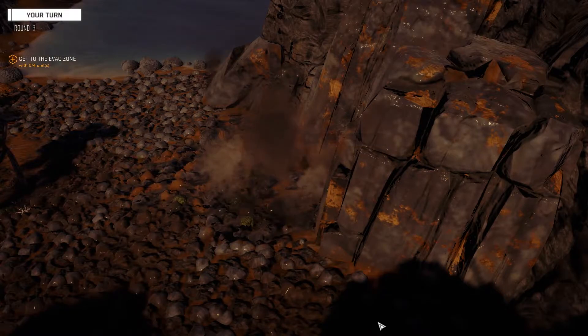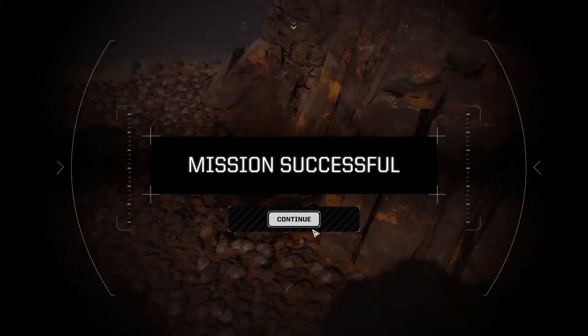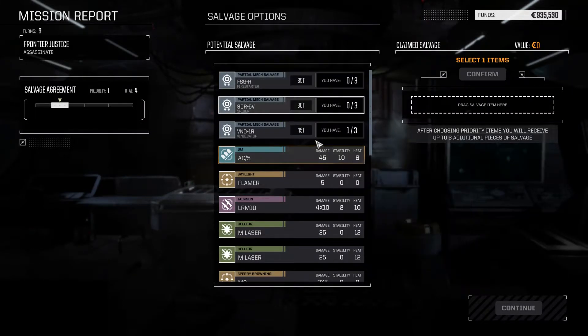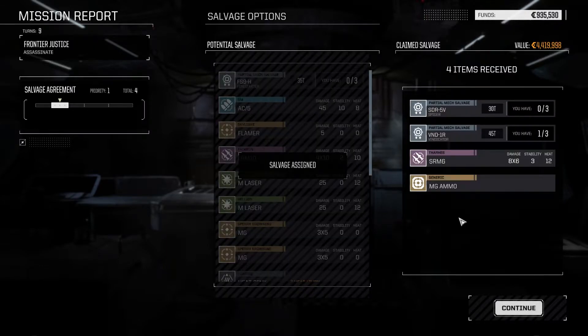Mission successful! We get a bonus. Not really serious damage. And we are of course going to take a Vindicator part here so that we may be able to get another one. Confirmed. We also got another Spider part and an SRM-6, plus machine gun ammo.